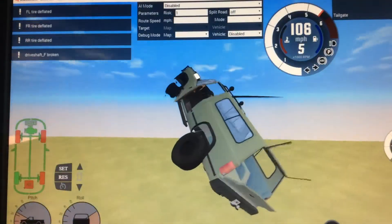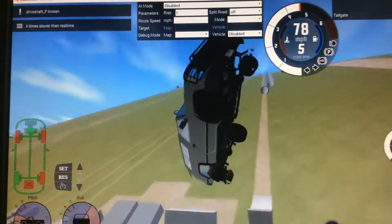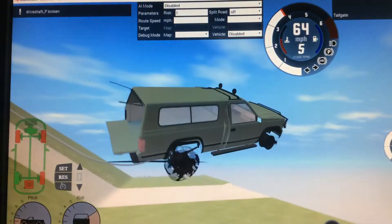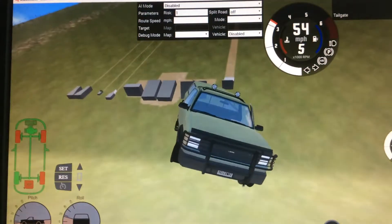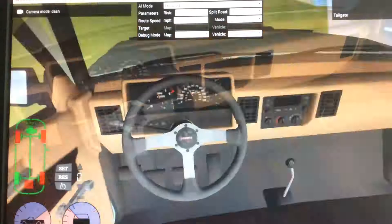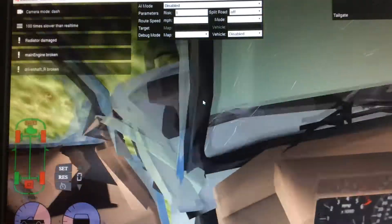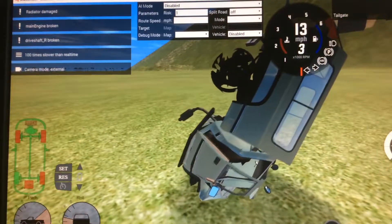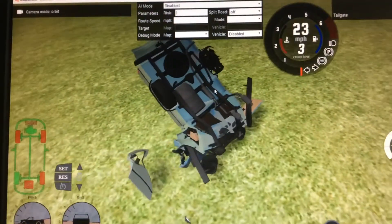We're going on a trip - trucks can fly! Isn't this a beautiful invention? A flying truck with shredded tires. What's it like from the interior view? Oh my god, that's horrifying. That's an obliterated truck.